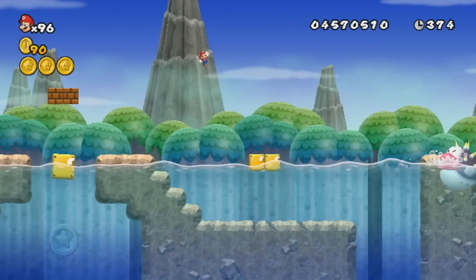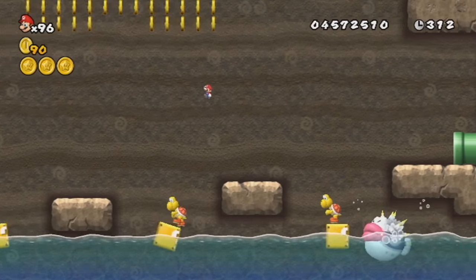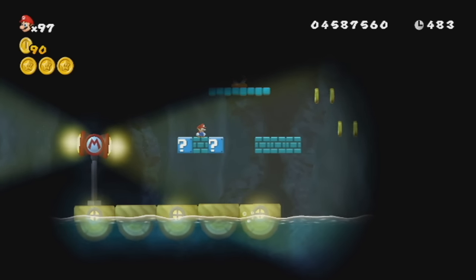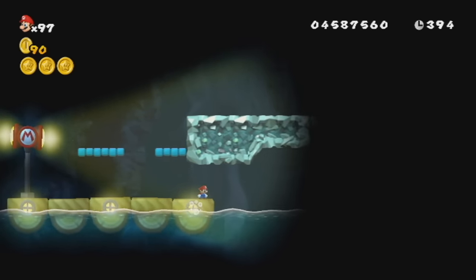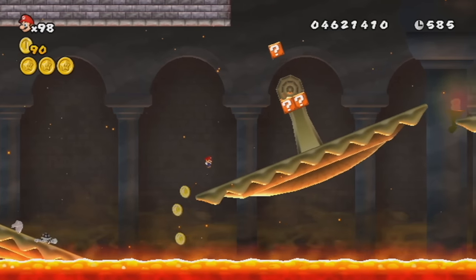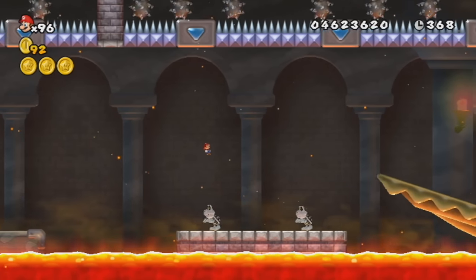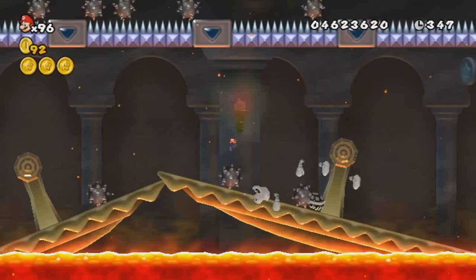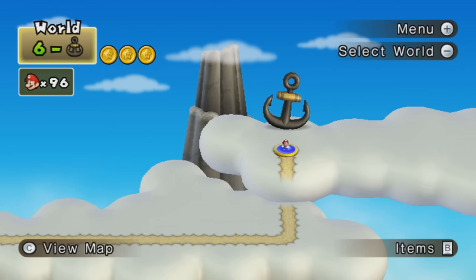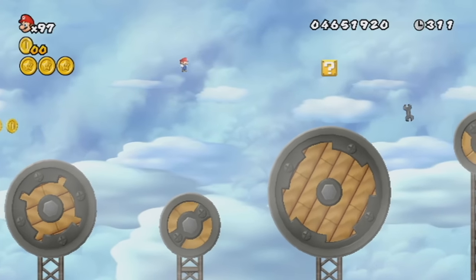6-5 is home of Mr. Parka Puffer, but considering you can just run on water, this guy won't be much of a problem. 6-6 is a peaceful boat ride in a dark cave, except it's not peaceful at all — it's full of bats and Fire Bros, so be extra careful. 6-Castle starts off easy, but then you'll reach the second part where spiky boulders fall from the ceiling, and these are pretty annoying. After defeating Morton, we'll reach 6-Airship, which is a very long and boring auto-scroller level with nothing special to it.